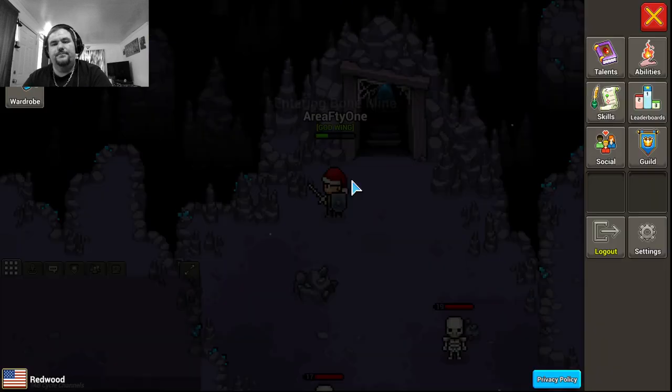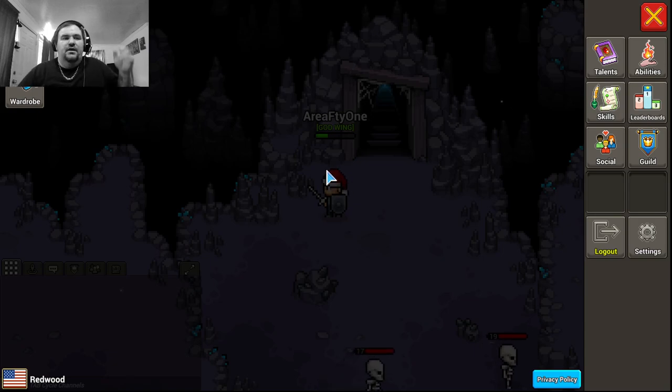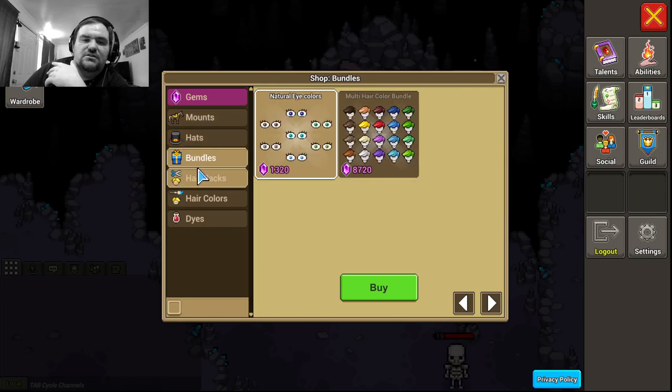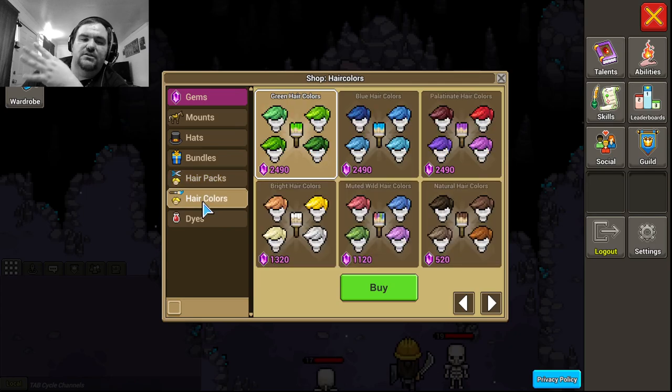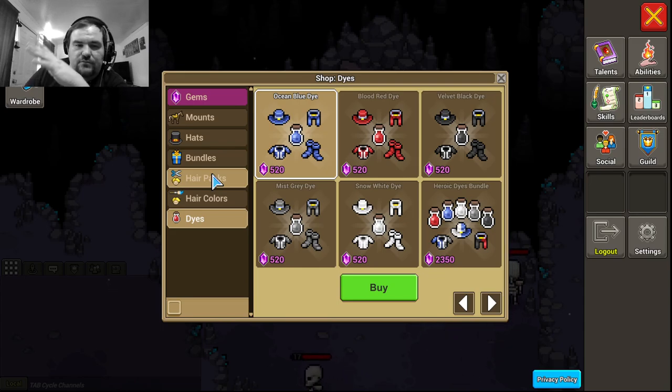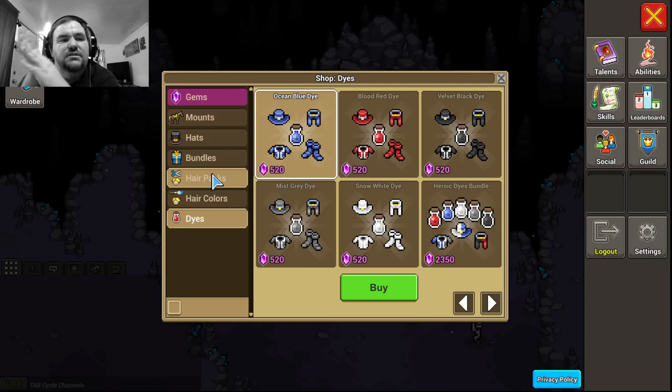Anyway, that is Heartwood Online — tons of fun, really good game. I'm also impressed with their shop. When I do reviews, I judge a game based on its shop: is it aesthetics only, is it pay-to-win, is it free-to-play friendly, is it player friendly or dev friendly? Those are the four corners — either dev friendly or player friendly, and either pay-to-win or free-to-play.